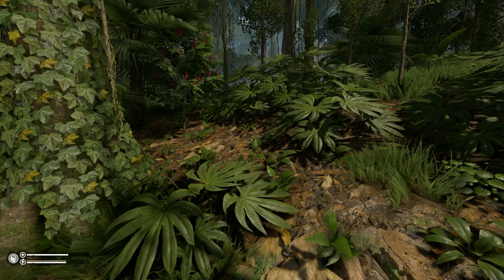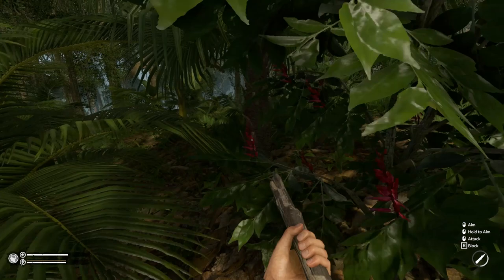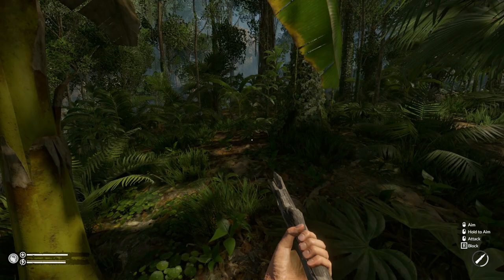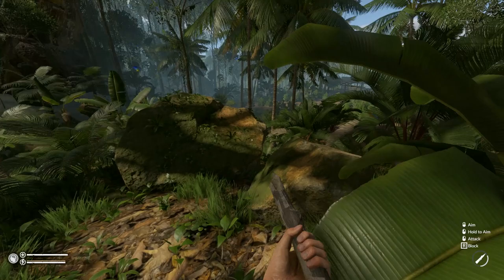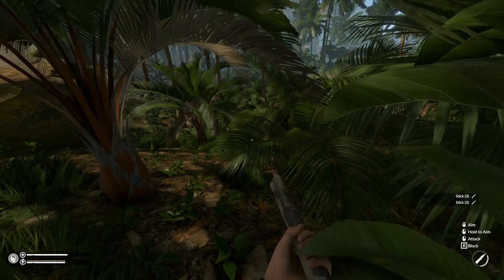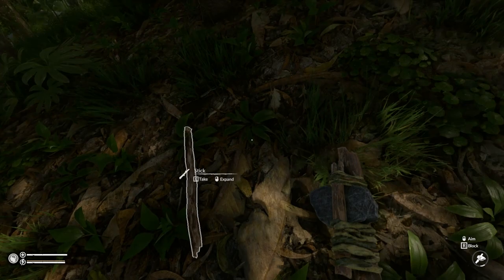If you hear something walking you're safe, because you will not hear the pumas or jaguars or anything else that jumps on you. So if you hear something walking, you are good to go. I should probably make a real spear. I should cut down some trees and start getting some logs over by the base. I was looking for coconuts earlier and couldn't find any — now I'm finding them everywhere.